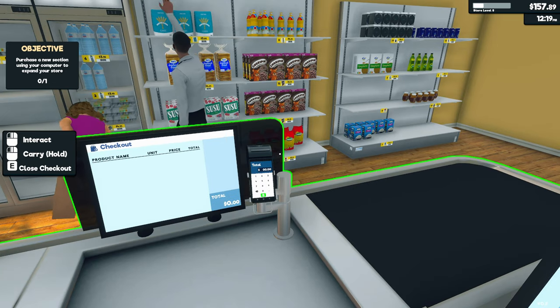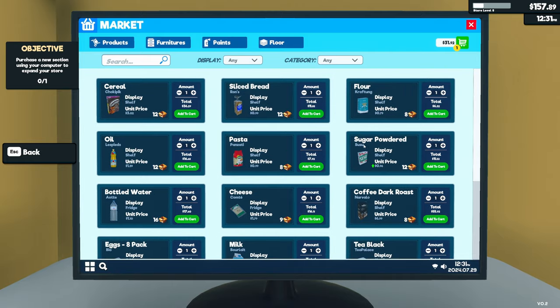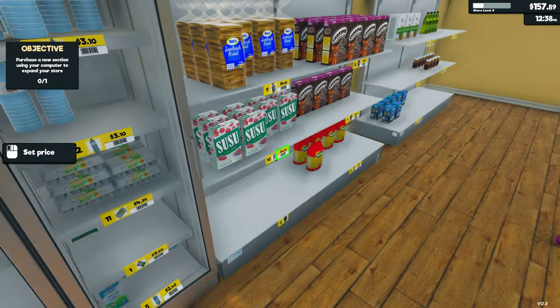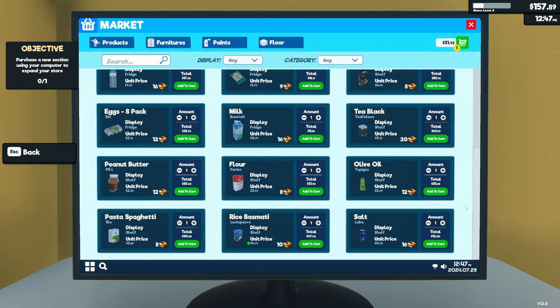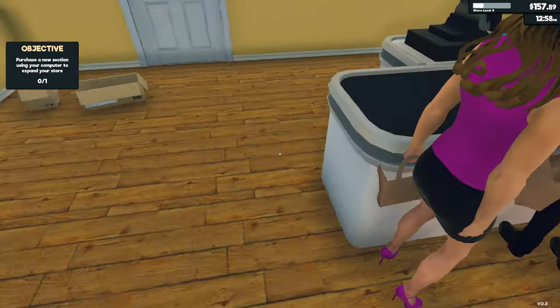I'll have a quick look between customers to see if we can figure it out. Peanut butter? Nope. Pasta? Nope. Oil? Nope. Tea? Nope. Was it the cheap flour? Nope. Eggs? Nope. I'm at a loss, I have no idea. Tea — $35.90.